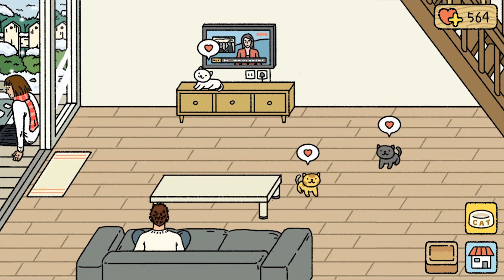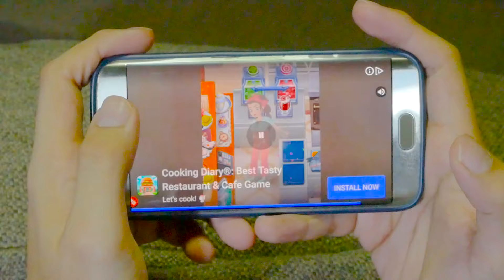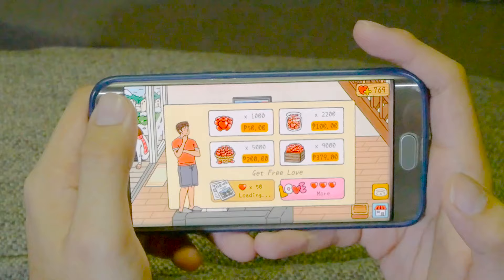If this seems to be a lot of work for you, you could always buy love with real money. But if you're not really interested in spending money, you could always go for the 20 to 30 second video ads in every mini-game. It doubles the number of love points that you earn. It's time consuming, but hey, at least it's free.